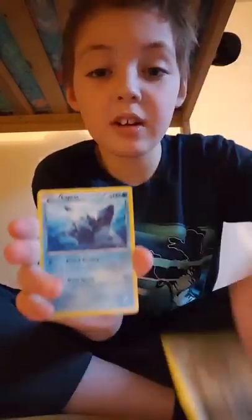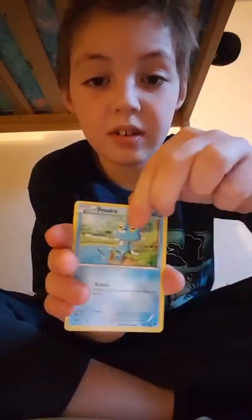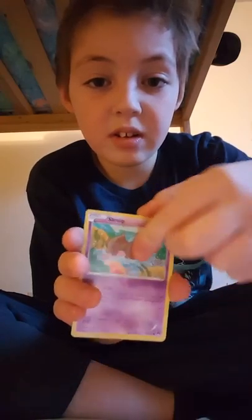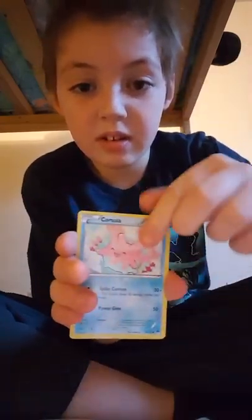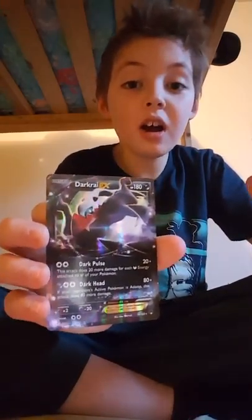Froakie, Lapras, Max Potion, Froakie, Petilil, Corsola, Slowbro — Dark Eye EX, yo! And he got a Dark Eye Holo I think? No, that's Eviolite. Okay, see you guys — watch Part 2. See ya, bye!